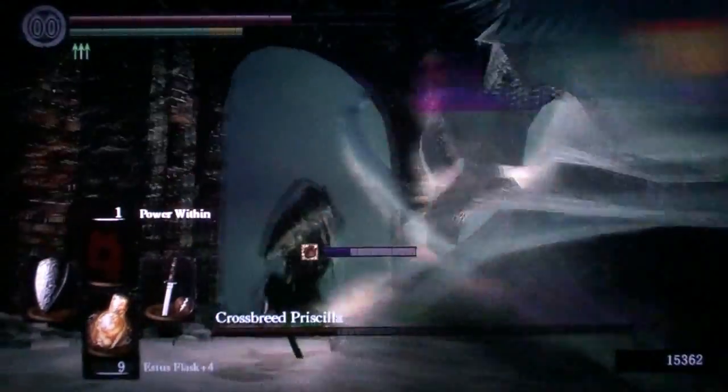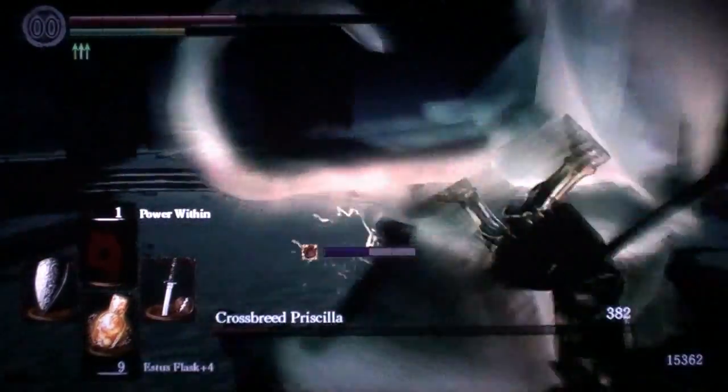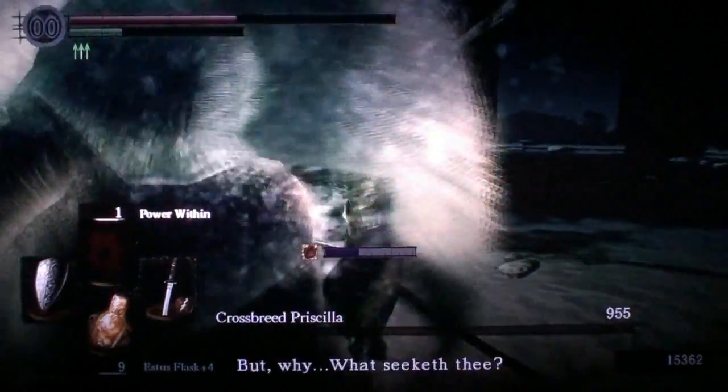I am trying to get to her back here because I am trying to slice off her tail. She does drop a unique weapon. Now at the end of the boss fight you will have the option to pick up the Xanthous set.